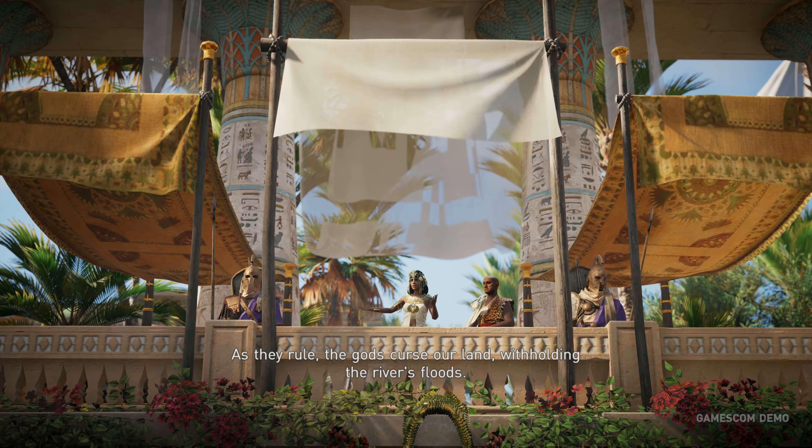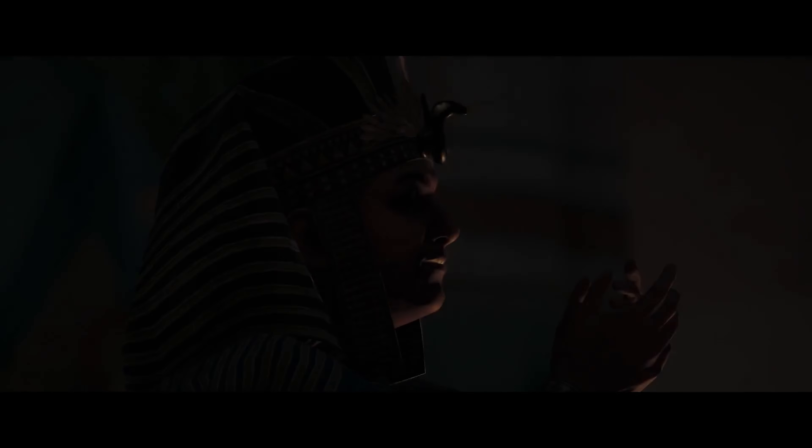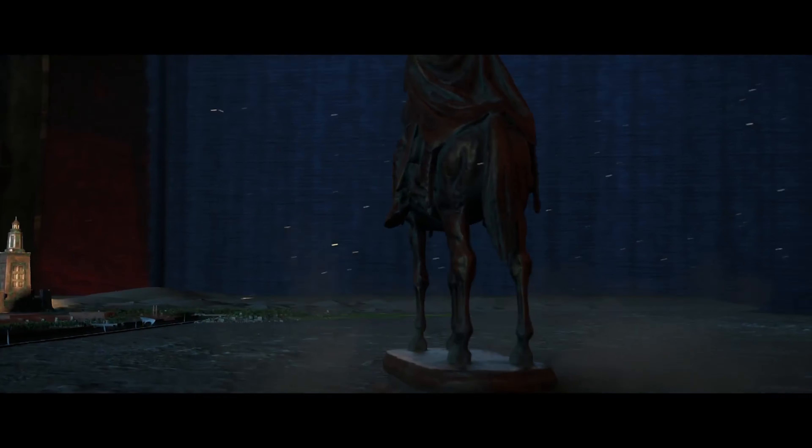Assassin's Creed Origins is set during the reign of Cleopatra — an extremely tumultuous and pivotal era for Egypt, one that fits well with the series' preference for periods of conflict, upheaval, and massive societal change. The game takes place during her ascension to the throne. Her father, Ptolemy XII, had passed away, leaving the country in the hands of Cleopatra and her brother, Ptolemy XIII, the boy king. Right away there was conflict, strife, and civil war between the two, and Cleopatra gets exiled. We catch up to her when she's exiled and on her way to reclaiming her throne. Pretty much everyone in Cleopatra's family has been assassinating each other, which creates a tremendous backdrop for our story.